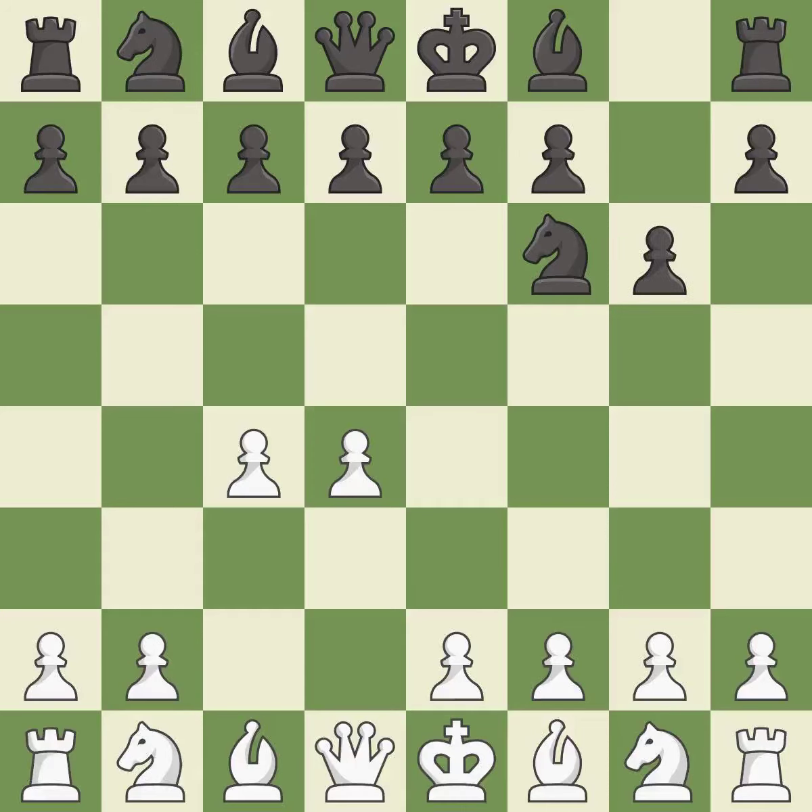The King's Indian defense prepares to develop the bishop to g7, allowing white to build up a strong center which black will later try to undermine. Nc3 prepares the e2-e4 pawn push and helps control the d5 square. The Grunfeld defense uses this pawn push to gain space in the center and attack the c4 pawn.